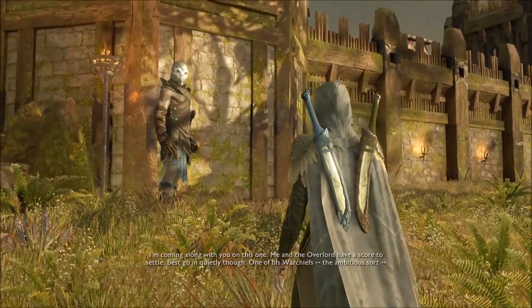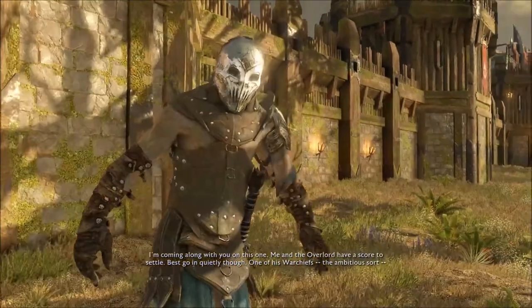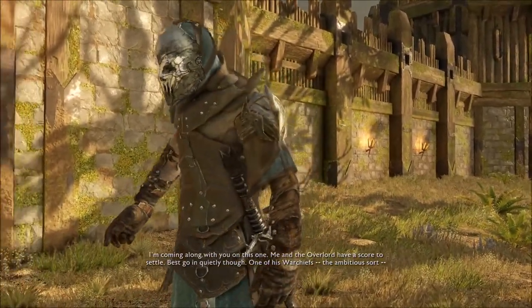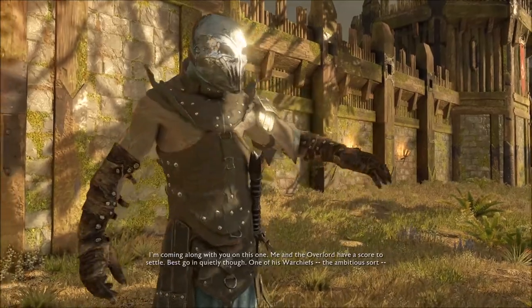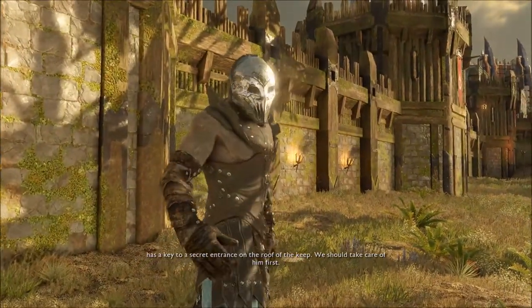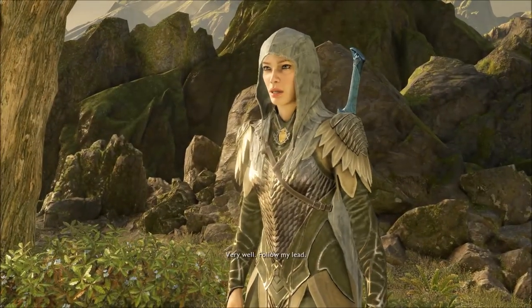I'm coming along with you on this one. Me and the Overlord have a score to settle. Best go in quietly, though. One of his warchiefs, the ambitious sort, has a key to a secret entrance on the roof of the keep. We should take care of him first. Very well. Follow my lead.